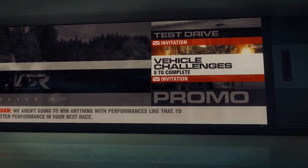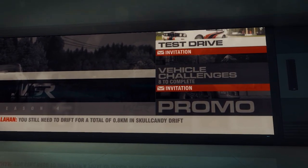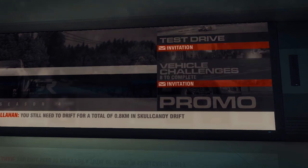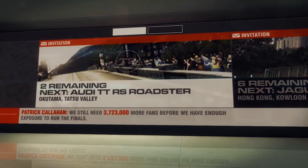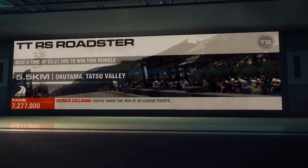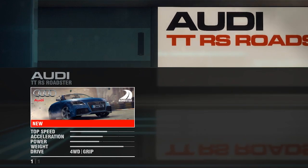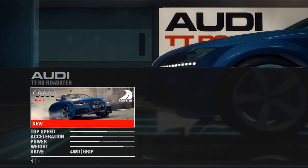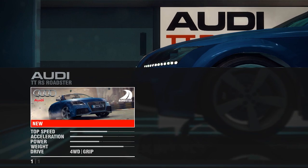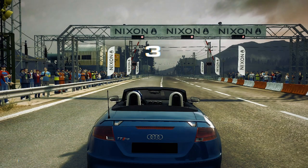But today we're going to be trying Vehicle Challenge 8 to complete. We have the test drive — already did that with a Dodge Challenger at the end of the previous video. I'll leave all the links in the description. So here we go, we're going to start off with the Audi TT RS Roadster. That does look amazing. The main challenge is just to win the race, and then we can acquire the car for free. They say nothing is for free, but in this game everything is — you just have to win the race.